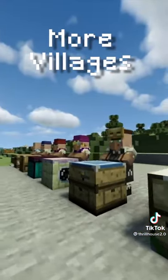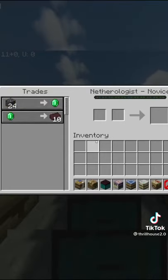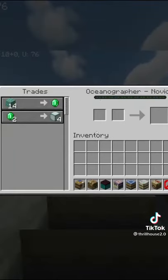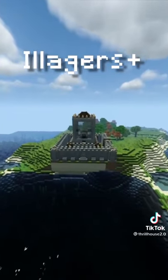Next up, we've got More Villagers. This mod makes villagers less useless and gives them more trading options. Some new workstations include trades from the End, trades from the Nether, and brand new items to trade with to help in your overworld. Makes getting some items a lot easier.